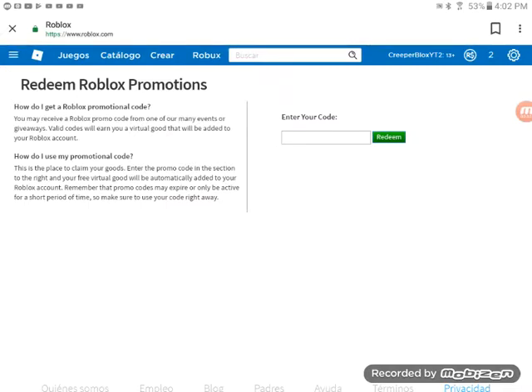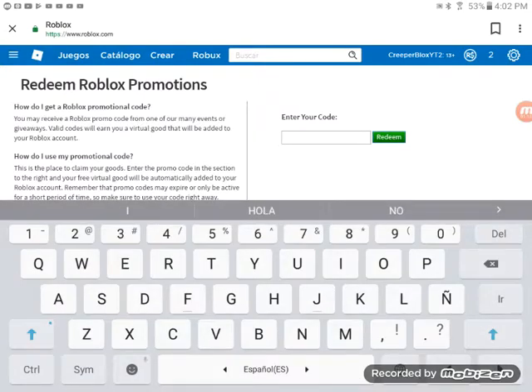One is from Stranger Things 3, which is gonna be on July 5th on Netflix, or maybe in movie theaters too. The other one is like shocking. The shocking one first — it's gonna be the Barnes & Noble 'game on 19' code.